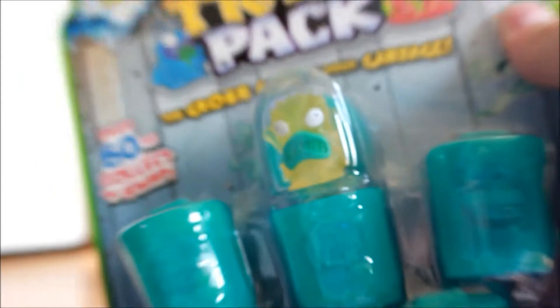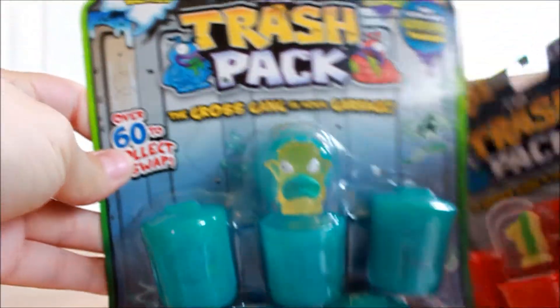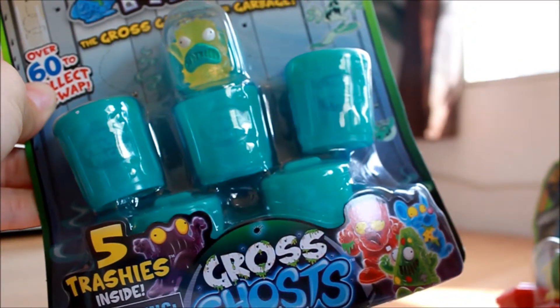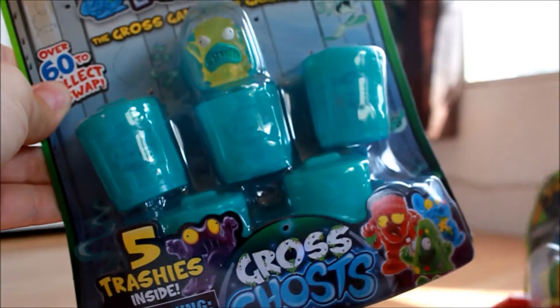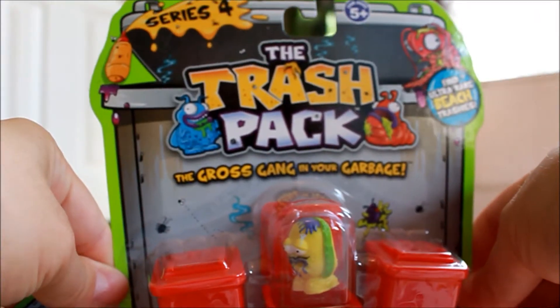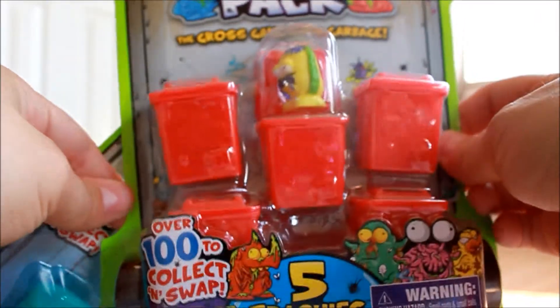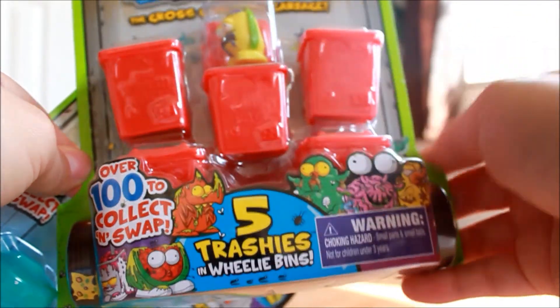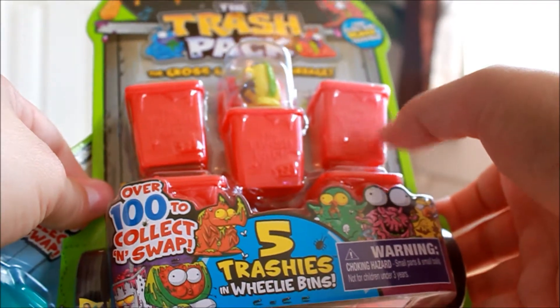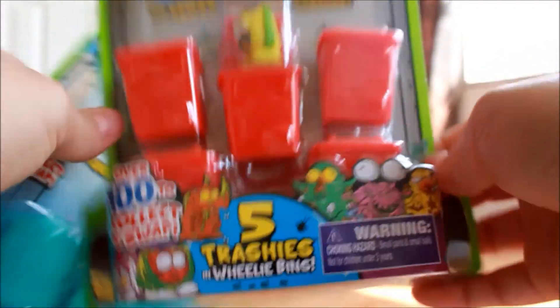Alright, so just a little close up here. We've got — he picked out the mystery series, and it's got five trashies: four hidden and one visible. The gross ghosts. And then he picked out this — it is the series four Trash Packs and the wheelie bins. We're pretty excited about this one because these actually have wheels on them. That's pretty nifty.